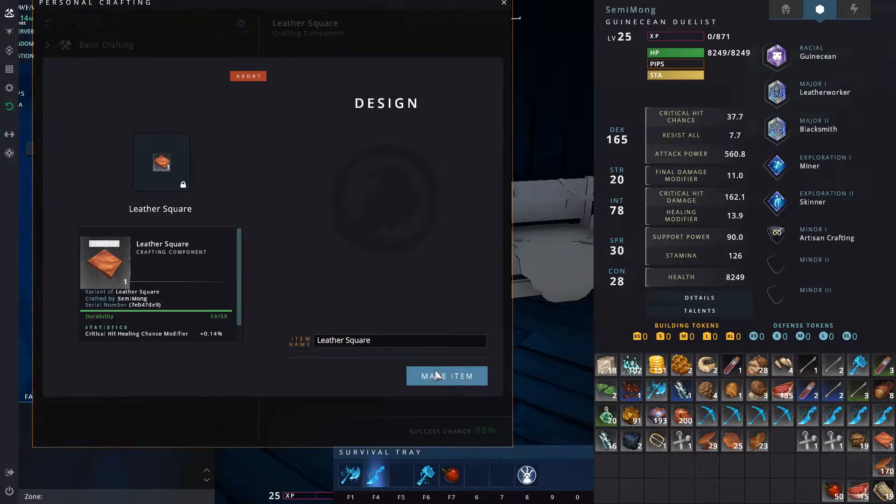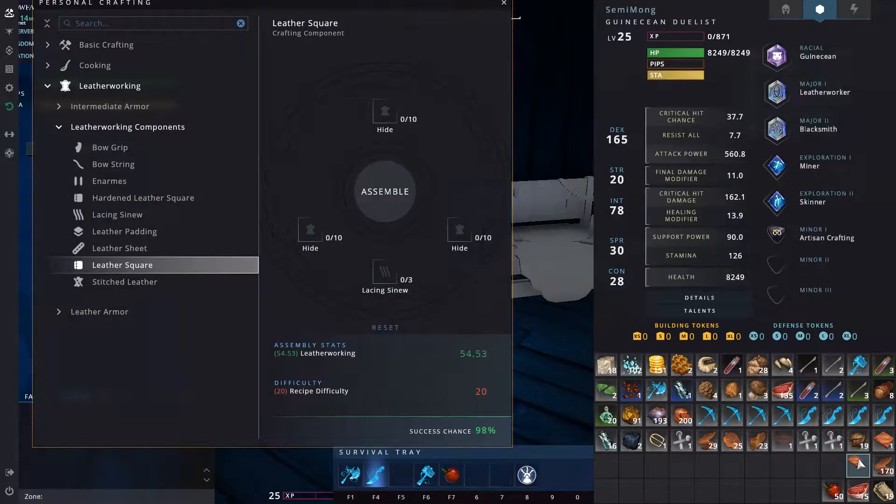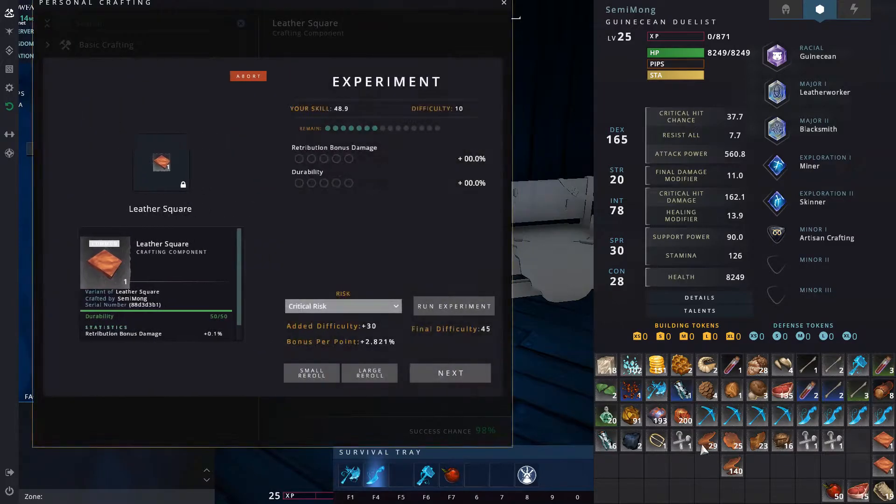I know what to do to get critical hit chance, critical hit damage, and attack power for weapons, but leather armor is insane. I'm just going to have to make it out of the retribution hide and then go out and harvest some more when an actual campaign world comes around. It takes 30 leather per piece and I'm just under 30 for the rest of them, so I'll craft this retribution bonus damage set.